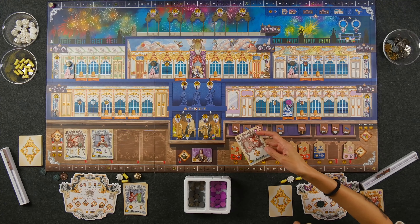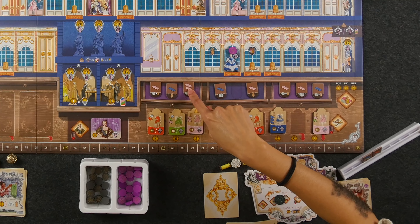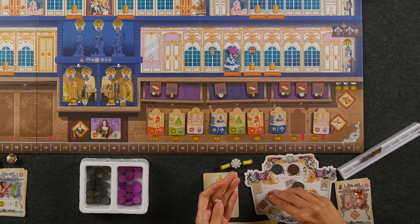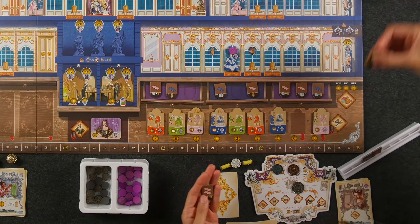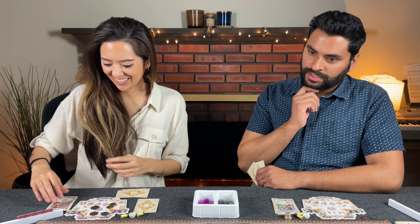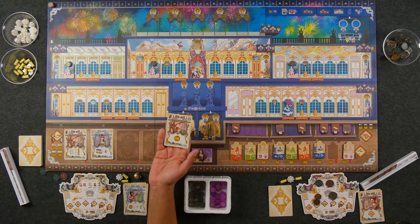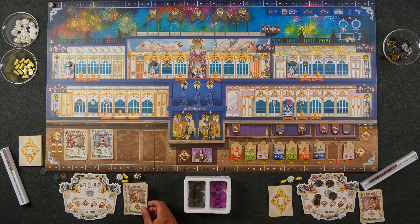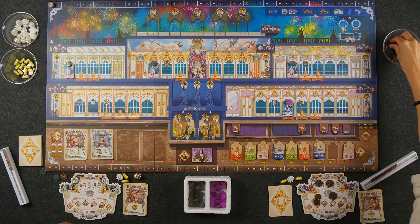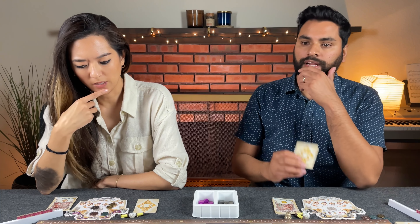Naveen purchases resources with his bronze worker, which lets him do it twice. He buys a double-pink for two coins, then takes a blue resource for one coin — net spending three coins total, giving five and getting two back. Monique takes a free one-coin action with her apprentice to get a blue resource, paying one coin but getting two coins back from the card bonus.